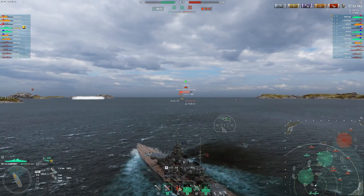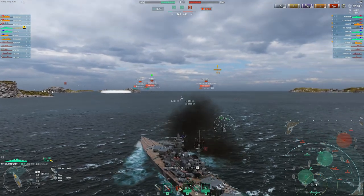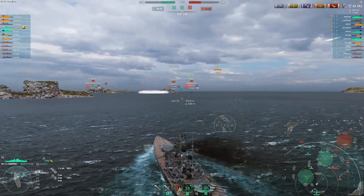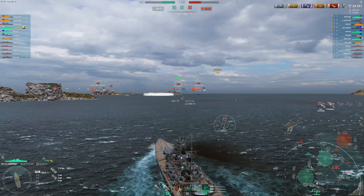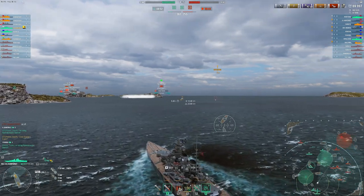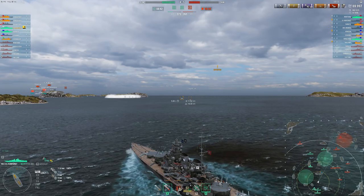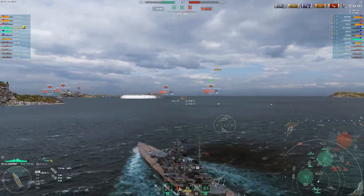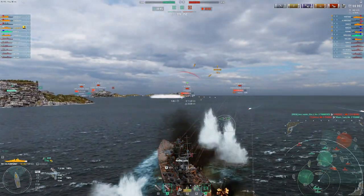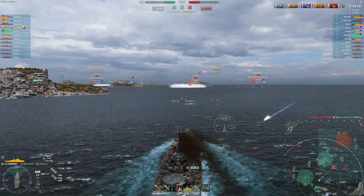As you can see, we've saved a lot of health. We've dealt 62k — not huge amounts of damage — but it's been enough to push back the enemy team. Now we're going to try and push in open water. The play could have been to go through that gap between A and B, or to turn left and use islands more. But I know their Des Moines is low, so he's going to die soon, and their Smolensk is going to run out of smoke soon. Once he comes out of smoke, I want to be within proximity spotting distance so my team can kill him. I have enough HP to do that — if I hadn't hidden behind that island earlier, I probably wouldn't have.